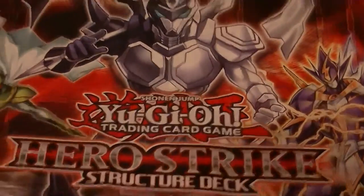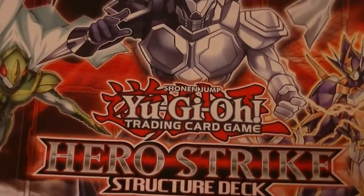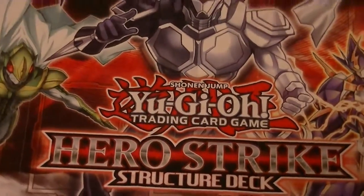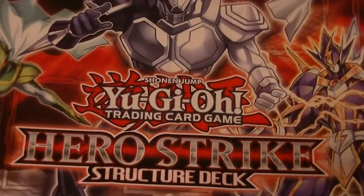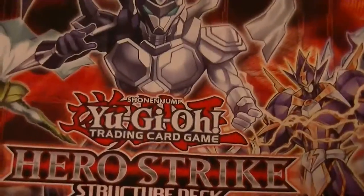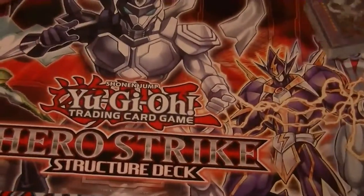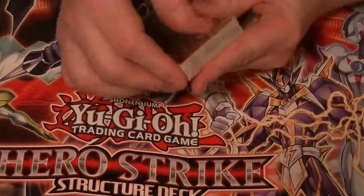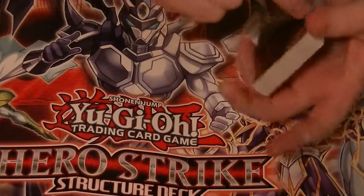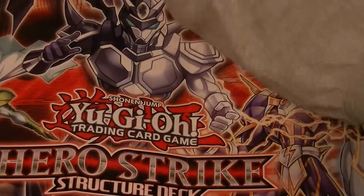The mat features Neos, Neos Alias, Voltic, Dark Law, NOSP, Divine Wind, and Contrast Hero in the main image. Heroes and Synchron are probably the two most played character decks.